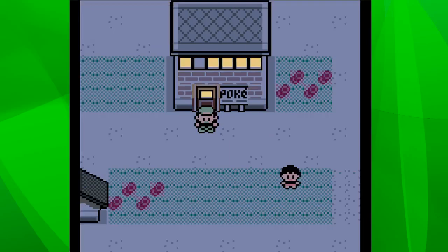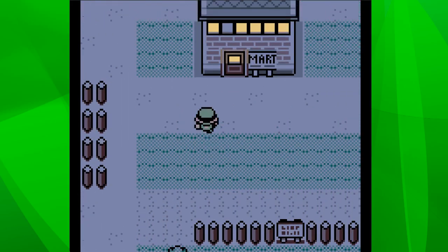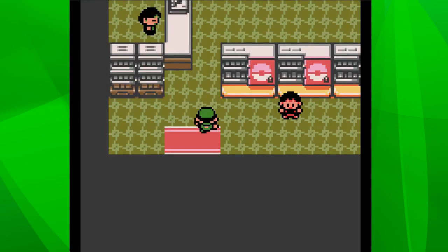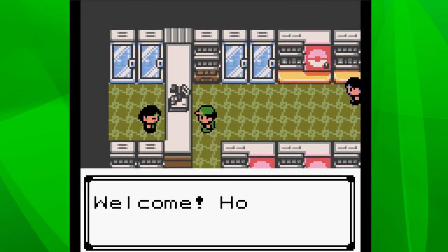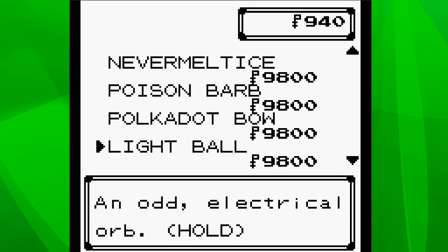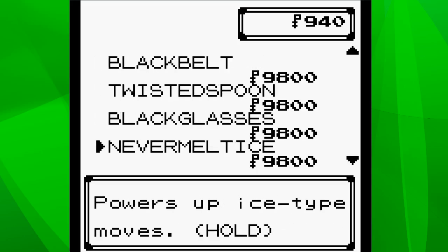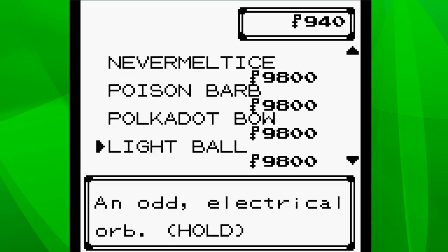So without further ado, let's carry on. I think what we're going to do is have a little look around Pewter City and see what we can find. Let's see what's going on in the Pokemon Mart. Oh, that's different - we've got some stat enhancing items in there. Not moves, sorry - stat enhancing items.